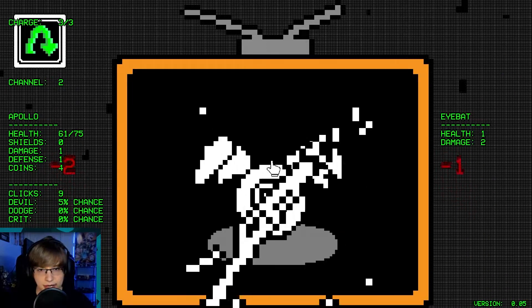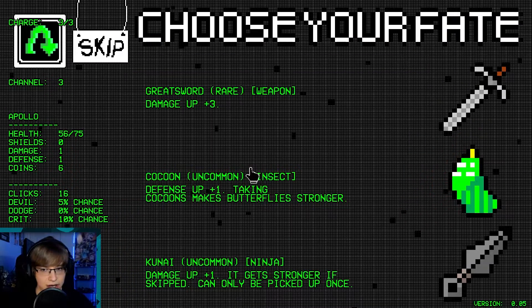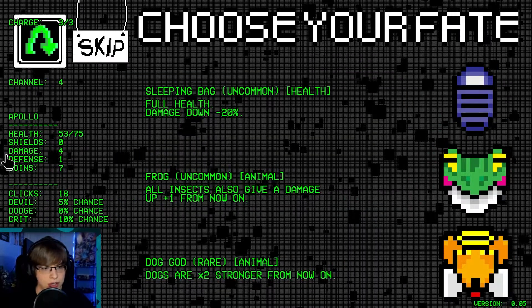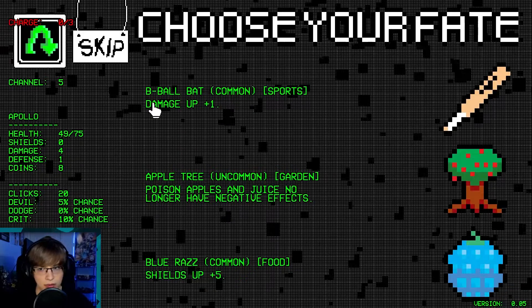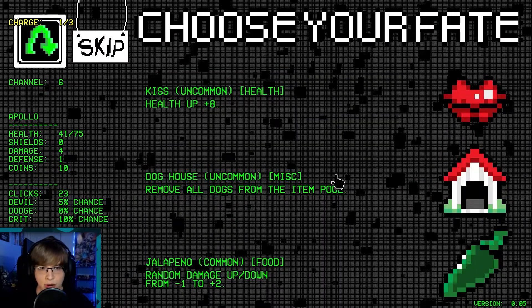Clover early on, give us coins — that's always solid. Critical chance early on, whatever. Ooh, damage up 3 — yes please! Dogs are 2 times stronger — we haven't taken anything yet, so now we're looking for dogs here. Reroll. Apple tree — you know what, that's pretty decent. Do not want to remove all the dogs — I will gain health.